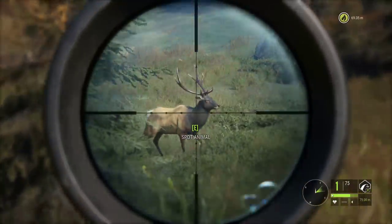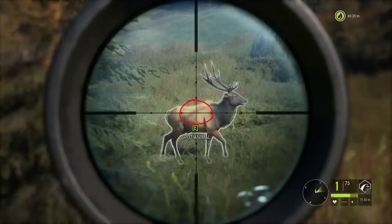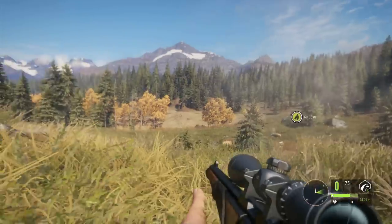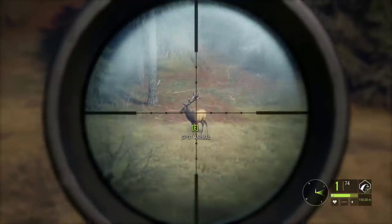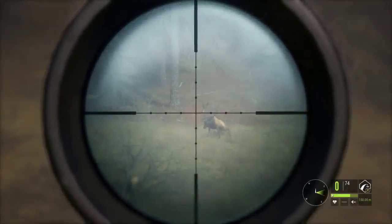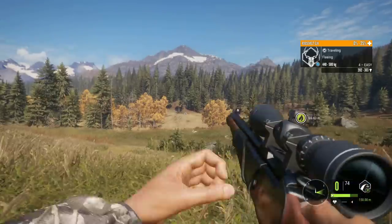Here are a couple more examples of a spine shot. Note that I aimed about 4 to 6 inches down from the back of the Roosevelt elk spine — very important. Now we will take a look at the spine shot on a bit of a quartered angle. We are also looking down at the animal, so it's very important that you keep that in mind and judge your shot accordingly. Picture where the spine is. Now he is crippled and cannot go anywhere.